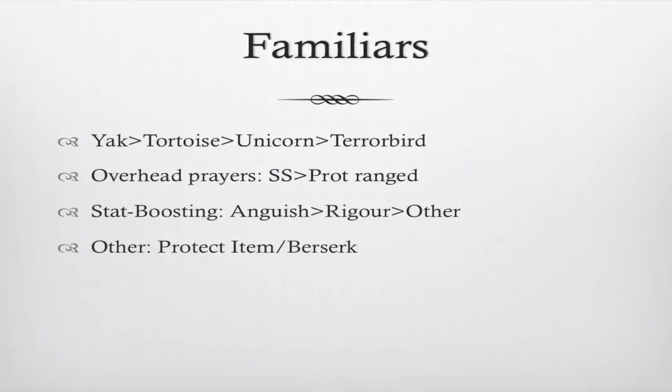For familiars: yak, tortoise, steel unicorn, then something like a terror bird. For overhead prayers: soul split or protect from range — obviously this is a low-level guide so I wouldn't expect you to have soul split, and in the kills I'll be showing you, I won't be using it. For stat-boosting prayers: anguish is the best, then rigor, then other — meaning any of the normal lower-level prayers that boost your range and defense. I would strongly recommend putting on protect item and berserker if you have the ancient curses.